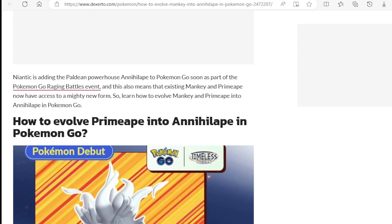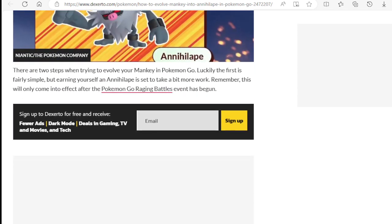So, learn how to evolve Mankey and Primeape into Annihilape in Pokemon Go. There are two steps when trying to evolve your Mankey in Pokemon Go. Luckily, the first is fairly simple, but earning yourself an Annihilape is said to take a bit more work. Remember, this will only come into effect after the Pokemon Go Raging Battles event has begun.